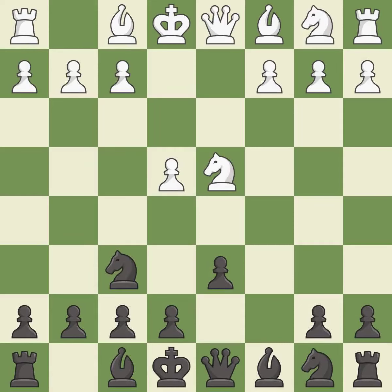Nf6 develops the knight toward the center and attacks the undefended e4 pawn. Nc3 defends the e4 pawn and starts to develop on the queenside. A6 prepares the queenside pawn advance b7-b5, and also prevents white from playing the bishop or knight to b5.